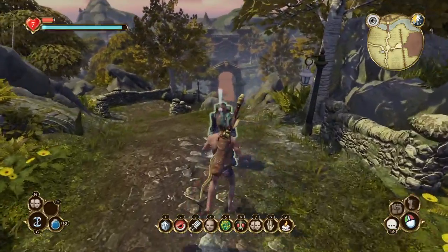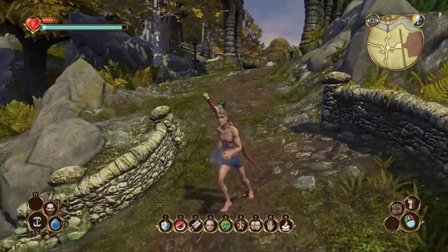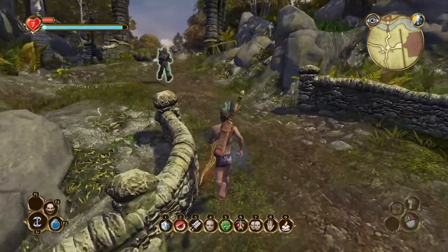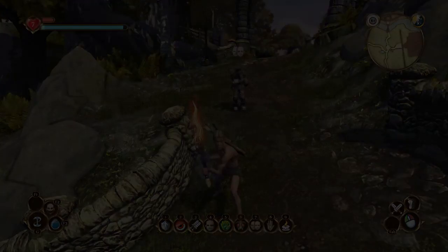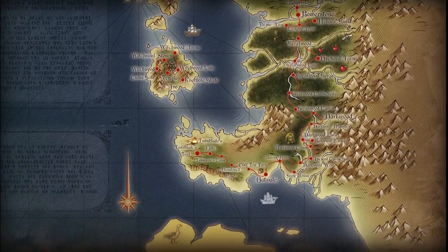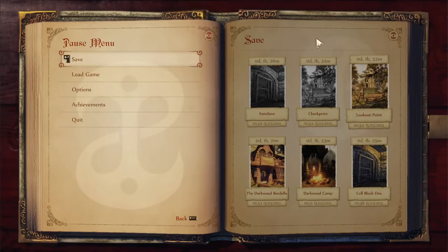Then you tell this guy to follow you. As you run away from him, it'll be faster. Then you activate trophy, cancel trophy.